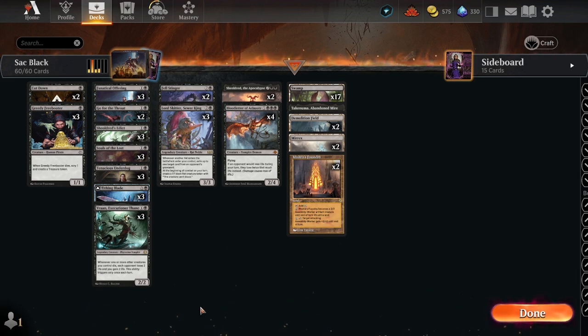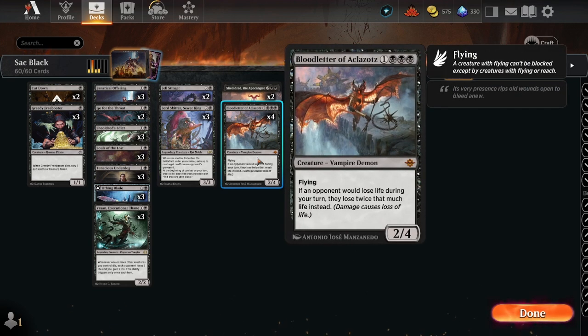We're going to start with this card right here: Blood Letter of Aklazatz. If an opponent would lose life during your turn, they lose twice that much life instead. We're probably doing another deck on this card either tomorrow or Tuesday, but it's a pretty boss card, especially when you consider what else we're running.